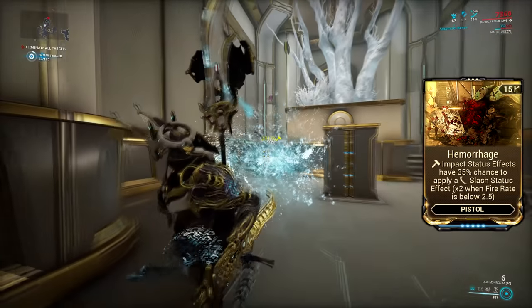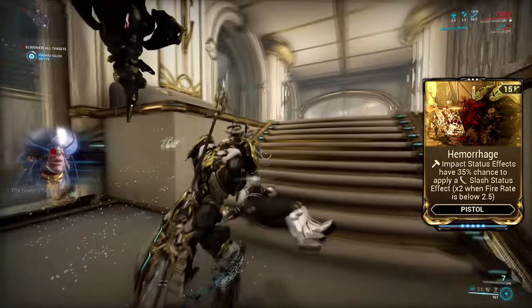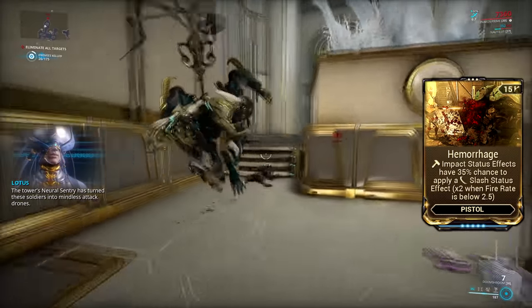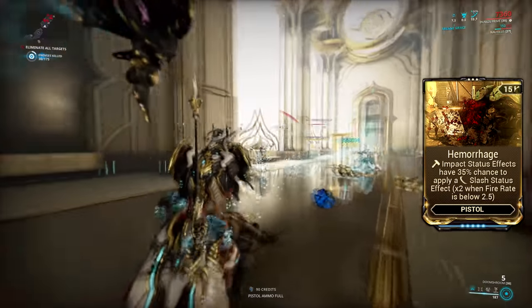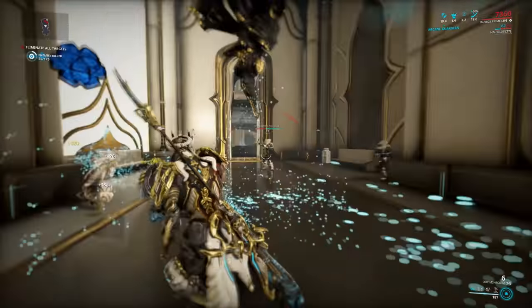Hemorrhage is essentially just a secondary version of Internal Bleeding, so it gives you a 35% chance to proc Slash when you proc Impact, and this bonus is doubled if the fire rate of the weapon is below 2.5. While Internal Bleeding is reserved specifically for rifles and bows, Hemorrhage works on all pistols, so you can use it on secondary shotguns as well.